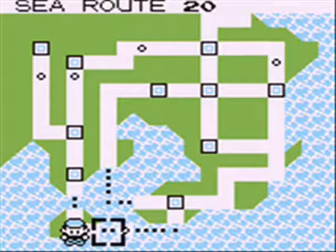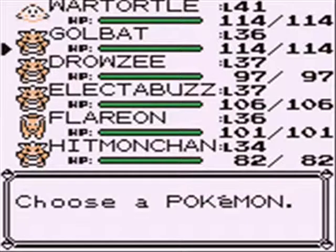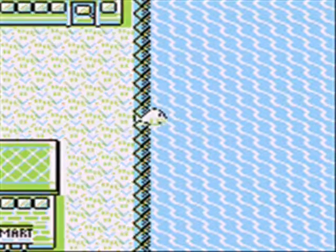Howdy folks, so before we continue on with the game's main plot, we're going to head east of Cinnabar Island to the Seafoam Islands. Why? Well, we need to find something pretty kick-ass there.